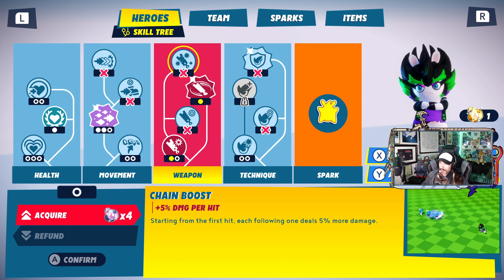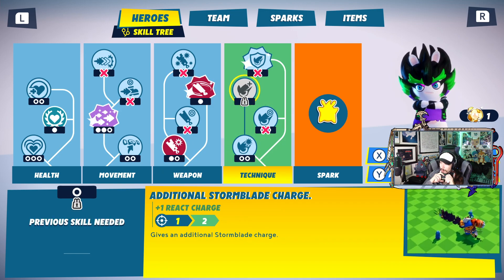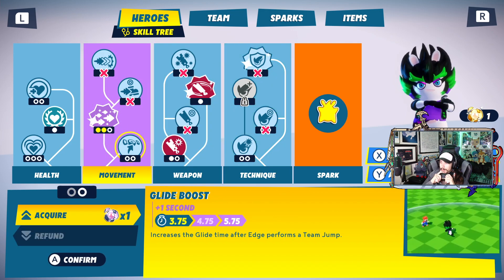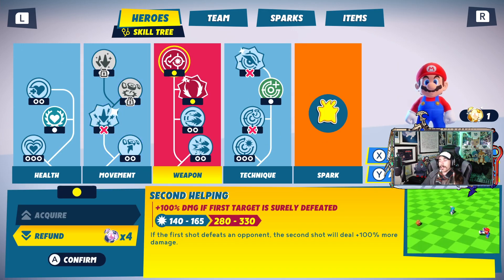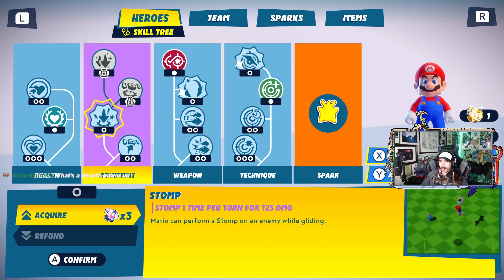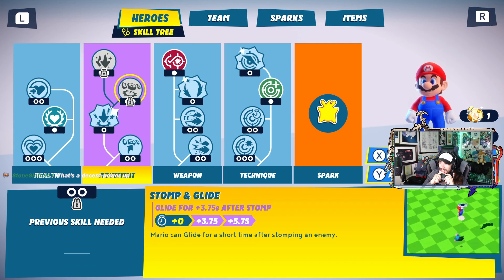I'll eventually get No Limits on every character, but Rabid Mario was probably one of the best to get early because his range is just so limited — being able to do that massive up-close damage and dip out is huge. Plus five percent damage per hit can be nice. Weapon range, critical hit chance, storm blade damage, storm blade range, additional storm blade charge — could be neat. I can probably just go for something simple like Glide Boost right now. Mario has the Jump Shot, but maybe I should just get the stomp instead.